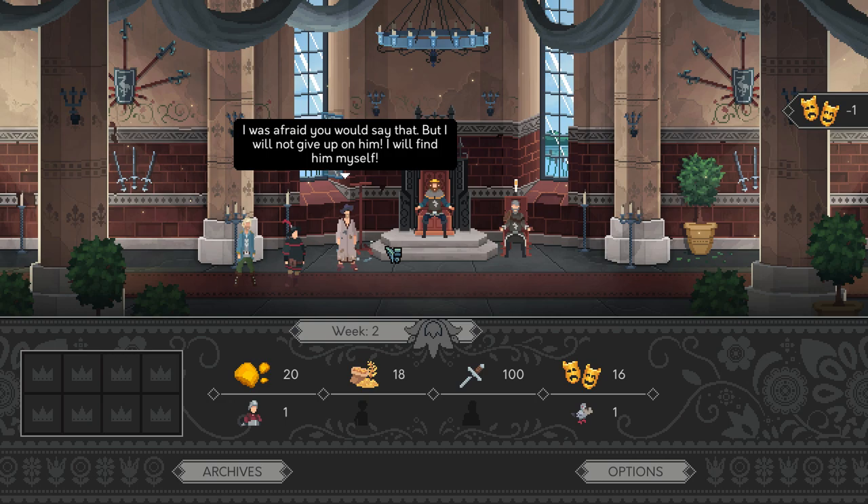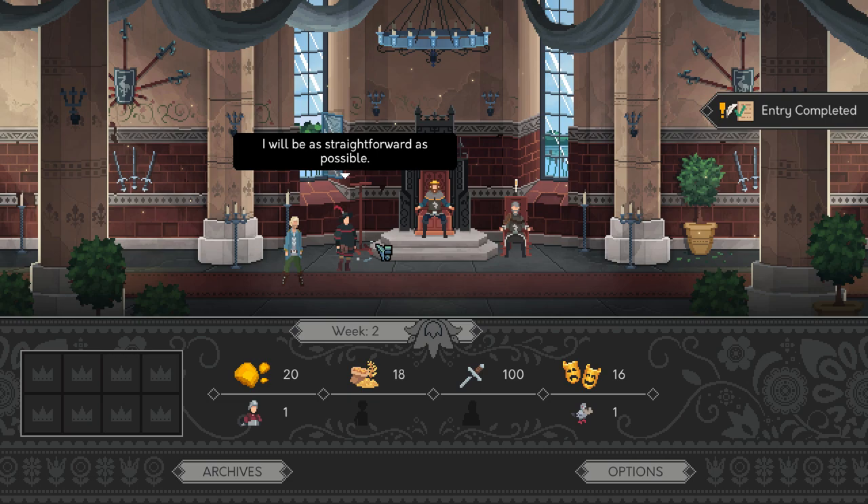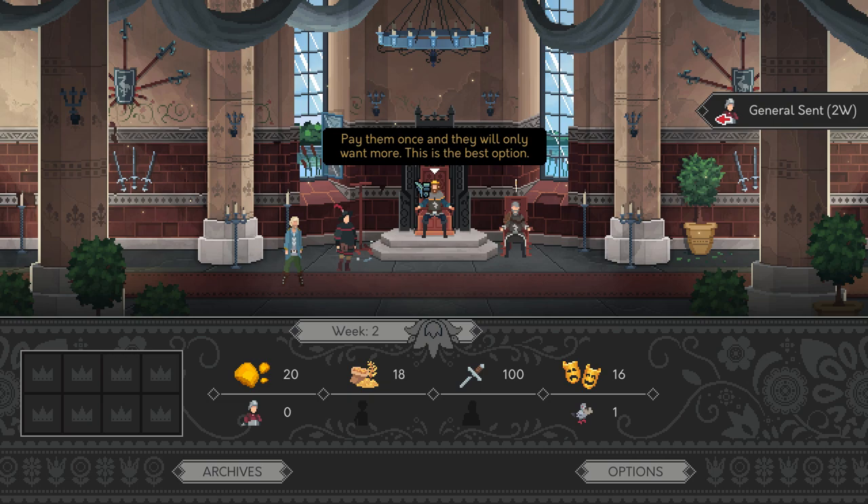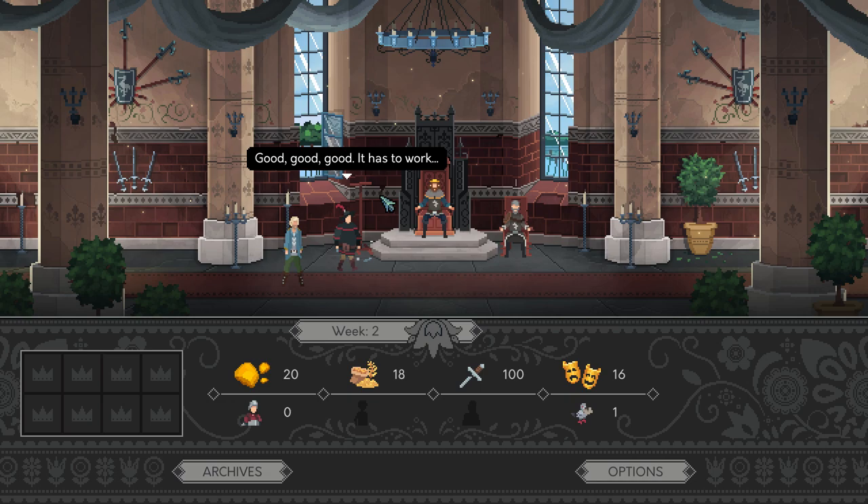Earlier in the game, Lord Etten asks you for help in freeing his daughter who's been captured. Before Lord Etten, a peasant asks you for help in finding his missing son. You can either loan him your general or pay him gold. The peasant doesn't actually want the gold, so you only really have the option of the general, but you don't want to give this to him — you need to send him away because you need to save your general for Lord Etten, as he will pay you a nice amount of gold for helping get his daughter back. It's little things like this you want to start doing early in the game, because as the weeks progress you'll have more and more resources for later when you really need them.